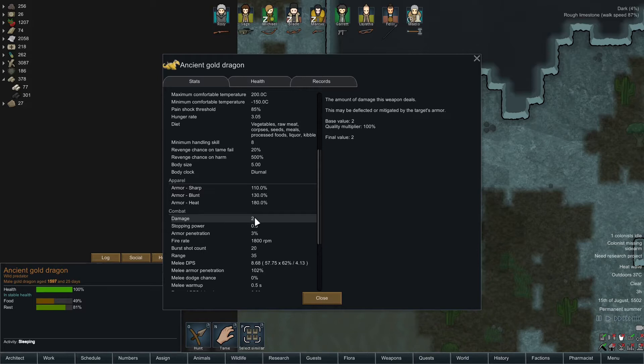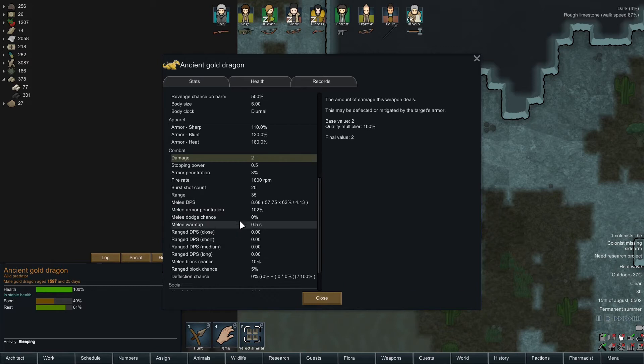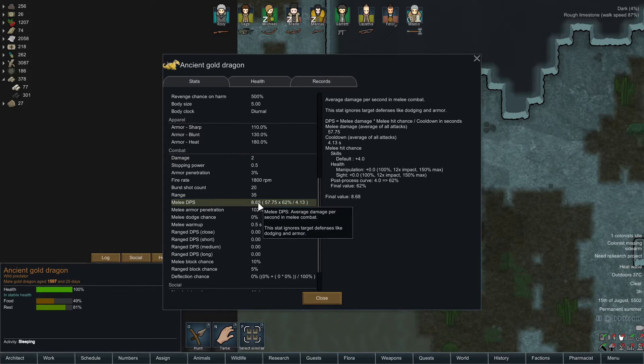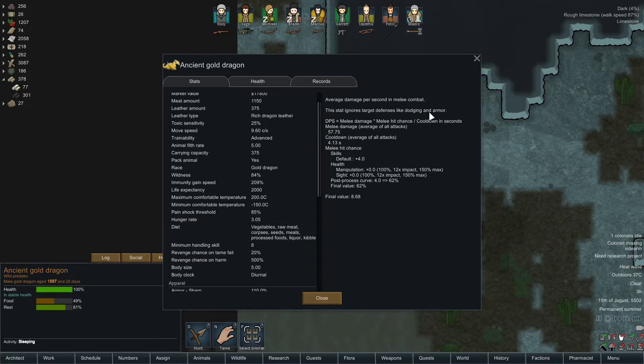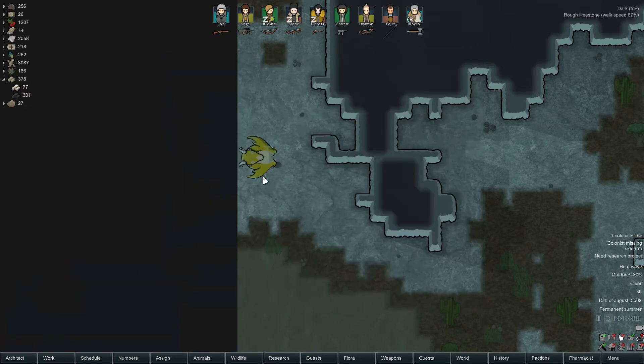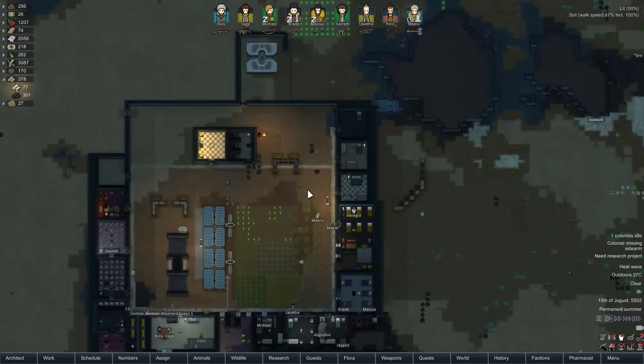It has a damage of 2, but I think that is its breath attack, because the melee DPS is a whopping 8.68. Oh boy. Dragons are not something to trifle with, especially not the big one.